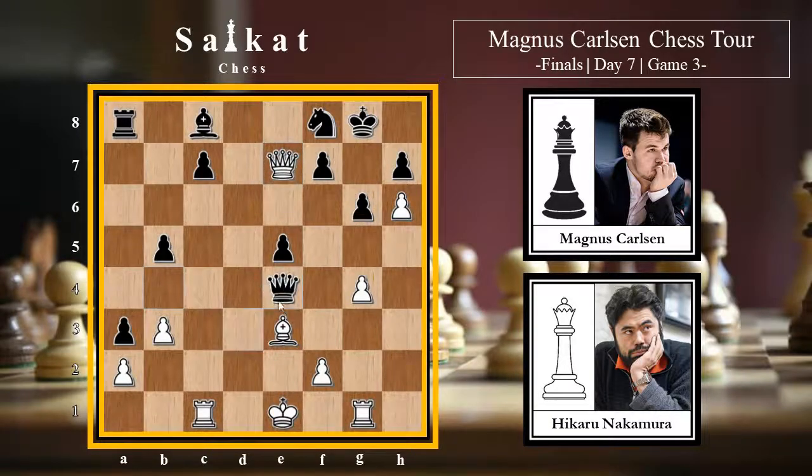After Qxe7, Qf6 can be met with Ne6 defending g7, but there is Rc7. If Nxc7 then Qg7 is checkmate. If black doesn't capture, there's the threat of Qf7 - King moves and Qh7 is checkmate. So Ne7+ is completely winning here. However, Hikaru plays Rd1, with the queen under attack - Carlsen must move his queen.